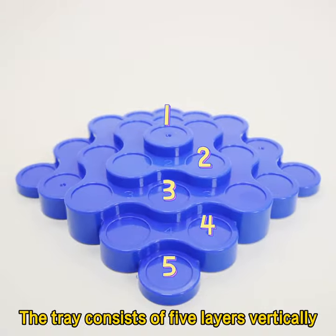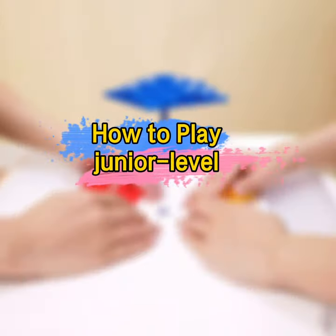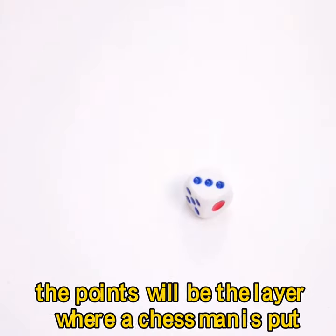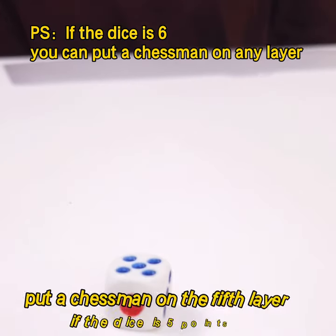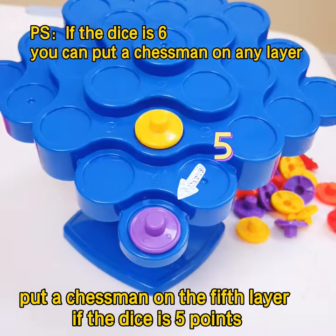The tray consists of 5 layers vertically. At the junior level, throw the dice, and the points will be the layer where a chessman is put. For example, I put a chessman on the 5th layer if the dice is 5 points.